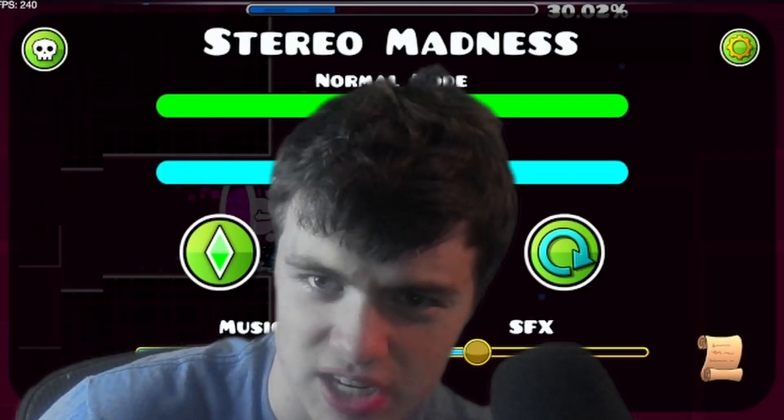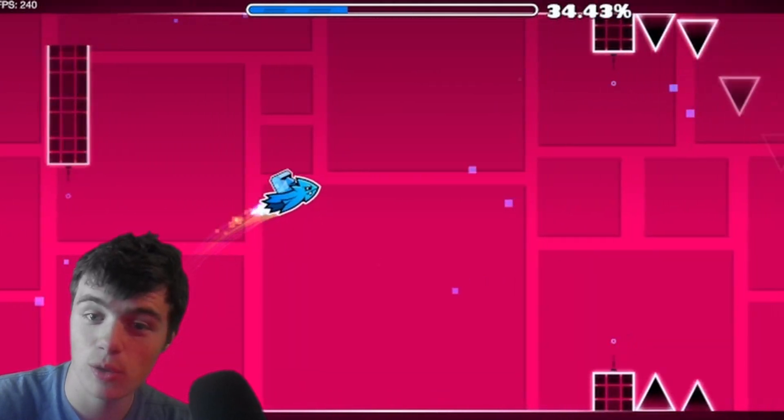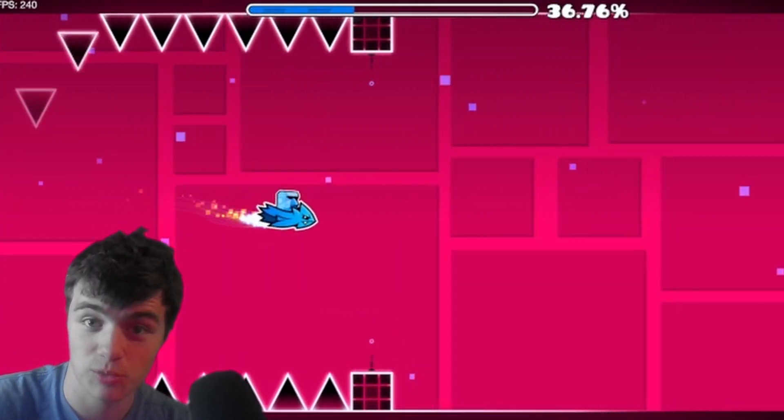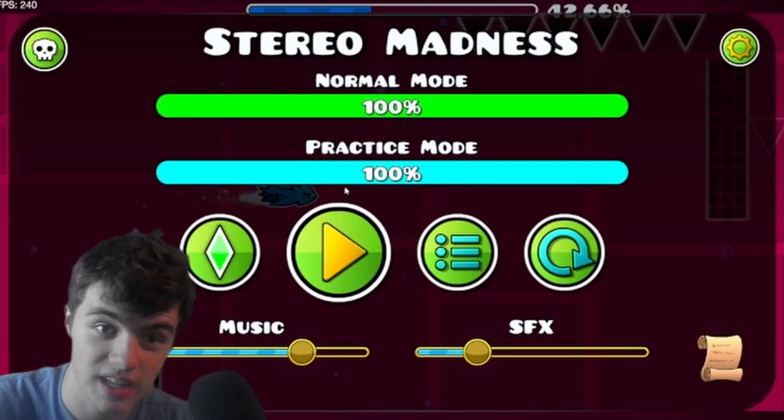This is the ship section. Essentially, what you do is hold to go up, and release to slowly go down, and then you can just kind of click multiple times. Straight flying is sort of like when you just get really good and you balance out the holding and the clicking.